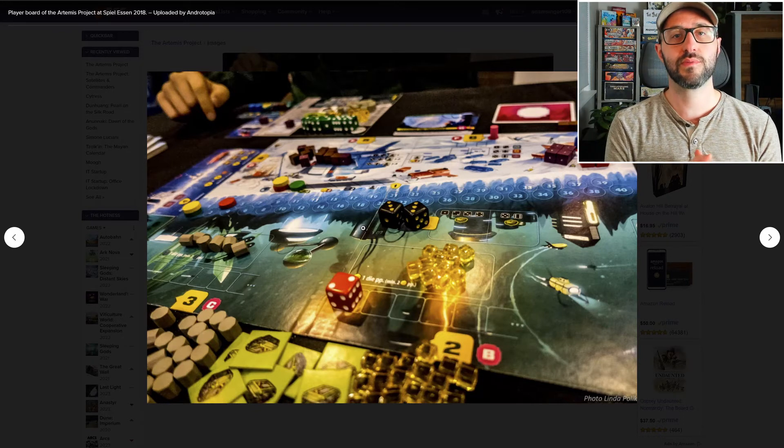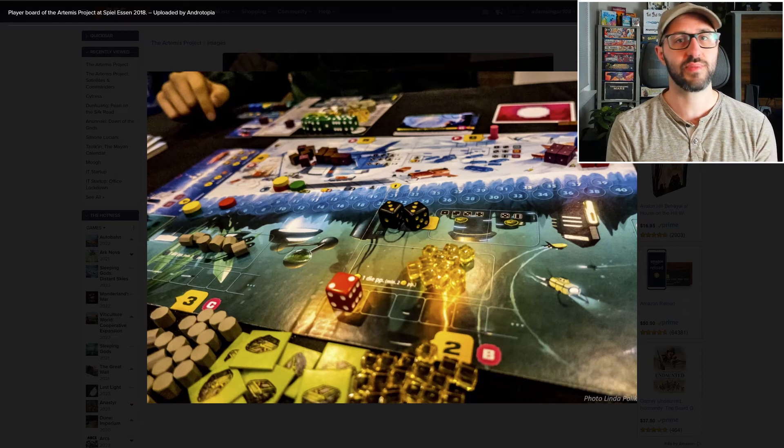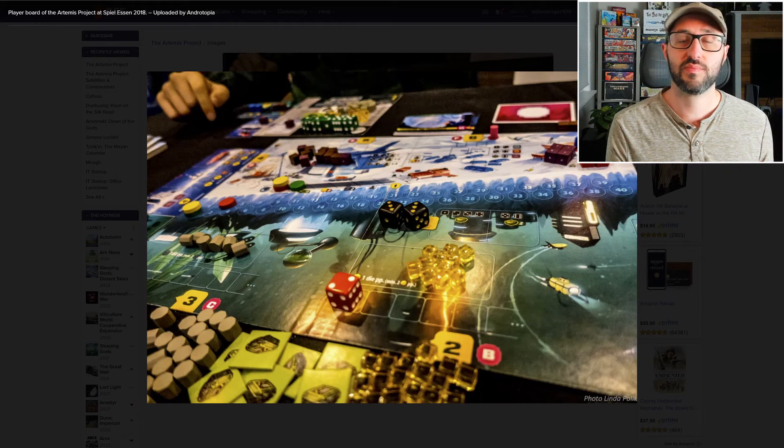This game takes place on one of the moons of Jupiter, where players are mining for resources and developing colonies with limited supplies and harsh conditions. There are also some action spaces on the board that work a little bit more traditionally.